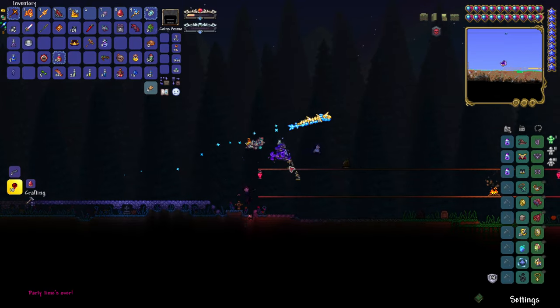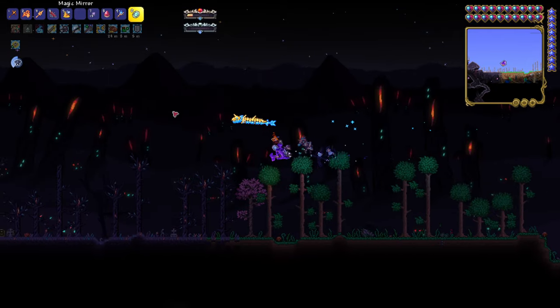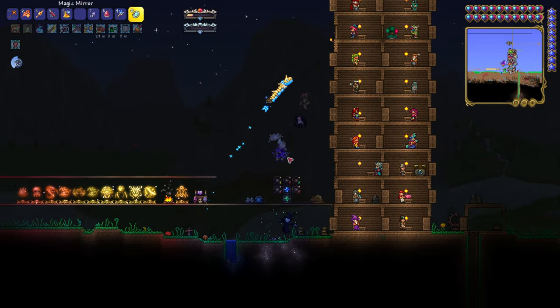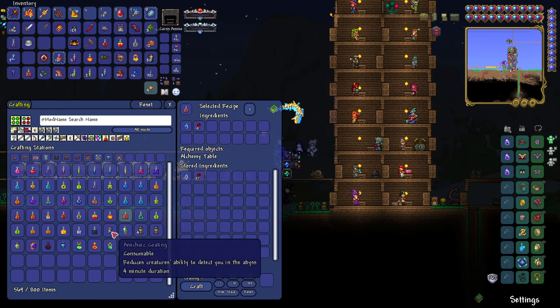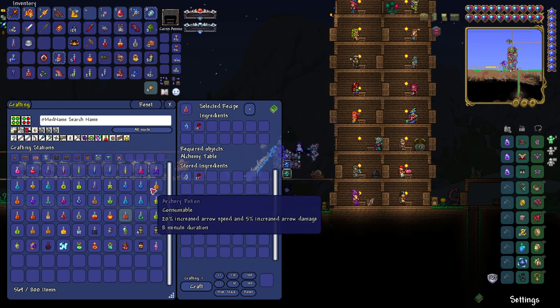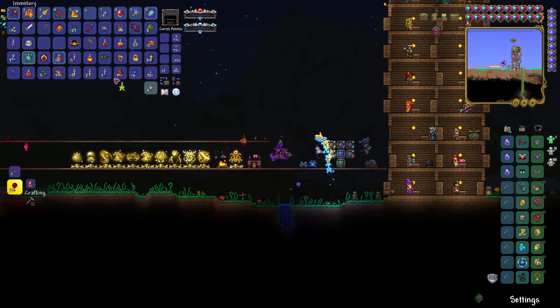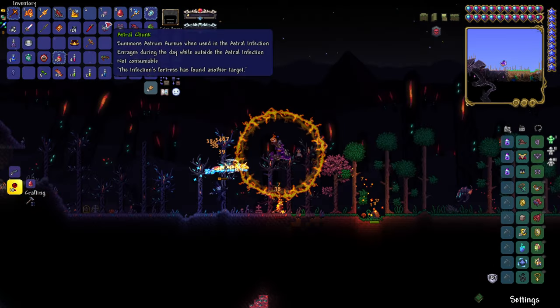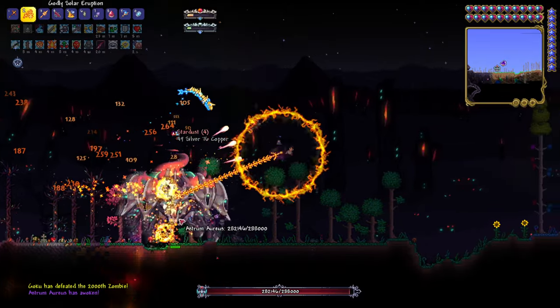I'm actually gonna place down this Bass Statue and start drinking potions now. I forgot to get some Regeneration Potions, so let me make that real quick. And you know what, let's make some of these other potions as well — try to be really useful here. Alright, I think I have pretty much everything I need now. I can also make Thorn's Potions. Now I have everything I need. Alright, summoning him — hopefully this works pretty well.